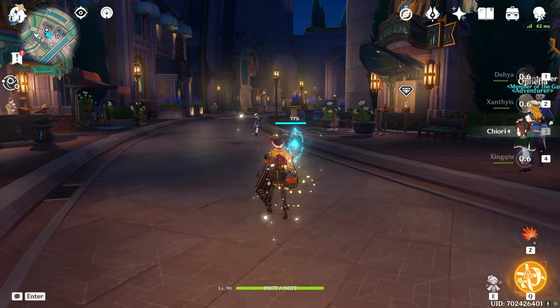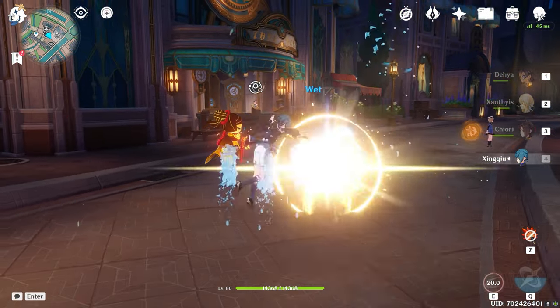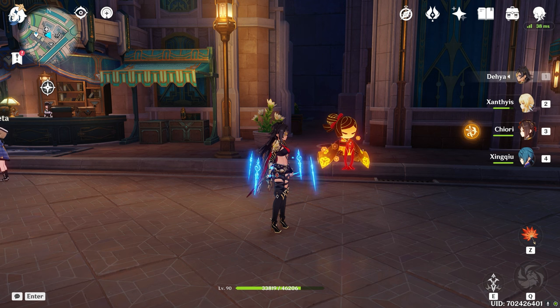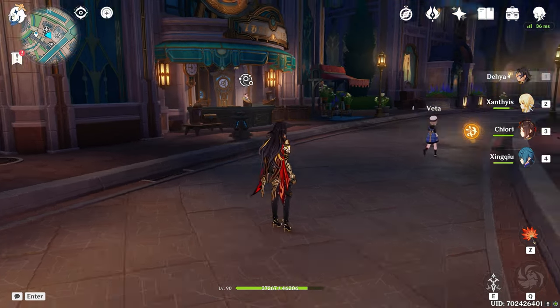Once you've used all that, you swap to Chiori, you pop her E, you swap to your main healer, you pop his swords, and there you go - full damage rotation. Now remember, once those swords go, you're going to get your health up. Watch - I'll cut to when it heals and you'll see how much health we get back. It's monstrous. Wow. 3k. Fuck. I'll be on field all day.